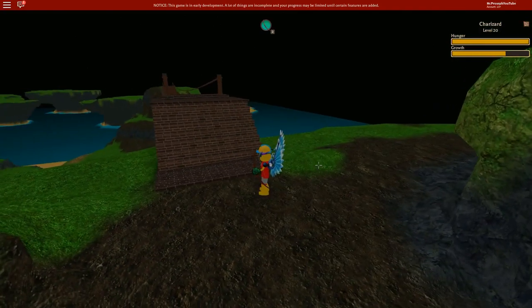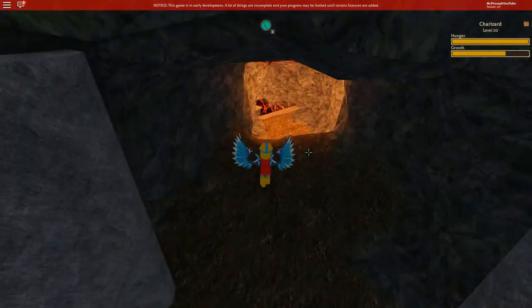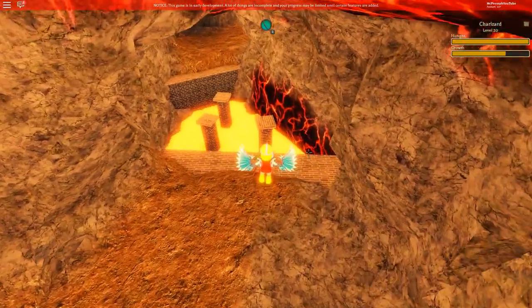There we go. Once you make it across the bridge, you're going to go ahead and head into the cave and there's going to be two more parkour events that we have to make it across, so let's go ahead and do that.